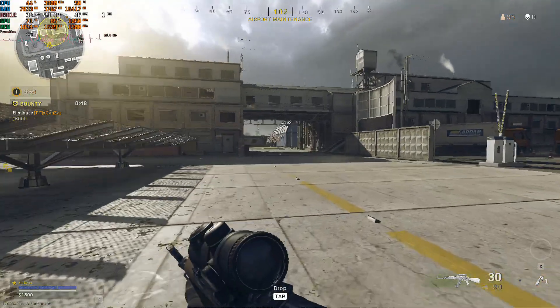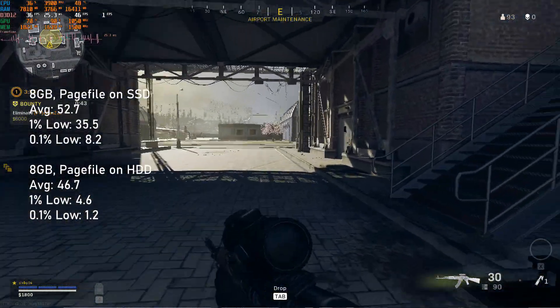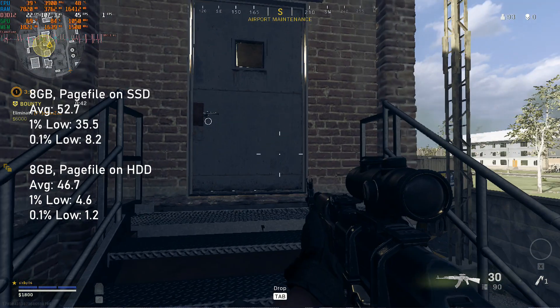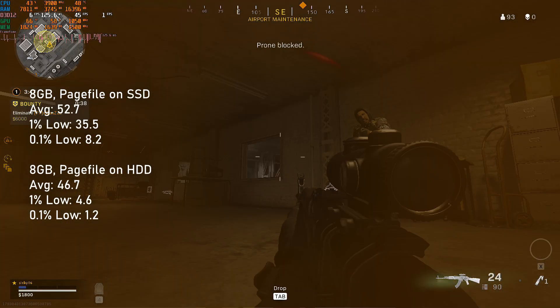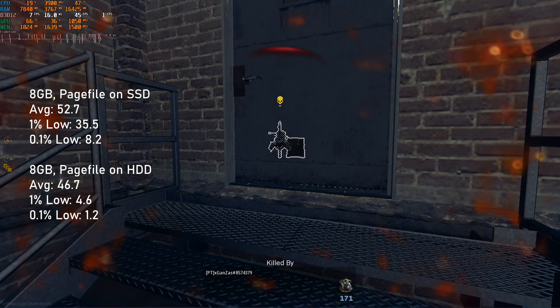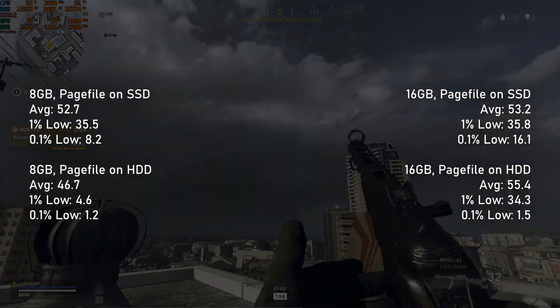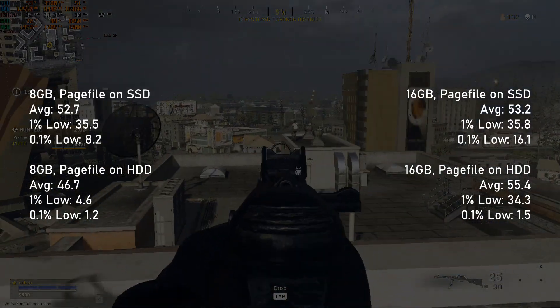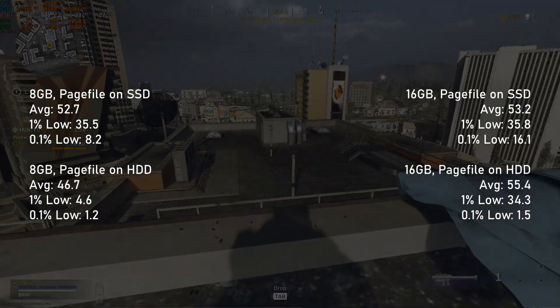There's a warning — some may find the following scenes upsetting. Yes, this is real gameplay from Call of Duty Warzone with an 8GB setup, with the page file allocated to the hard drive. 1% lows are in the single digits. The overall average drops by about 6fps just from the sheer number of dropped frames. Gameplay is next to impossible. Conversely, the 16GB configuration is fine — it comes in roughly the same score as with the SSD, though once more the 0.1% lows are basically intolerable.